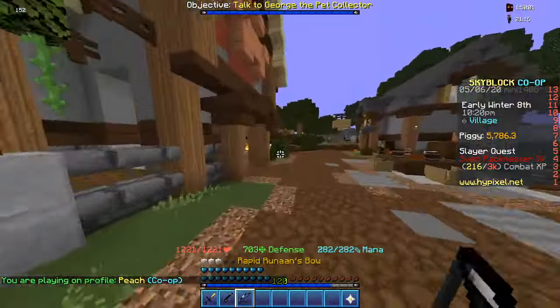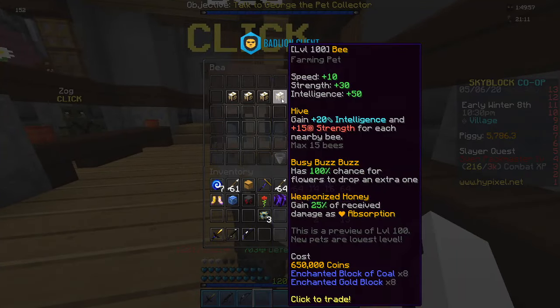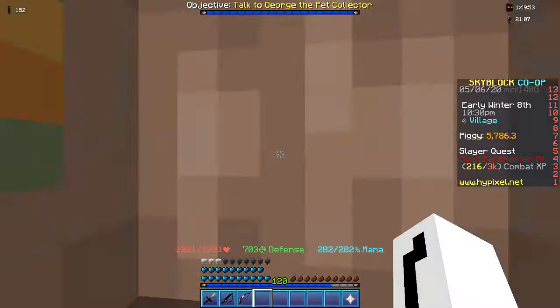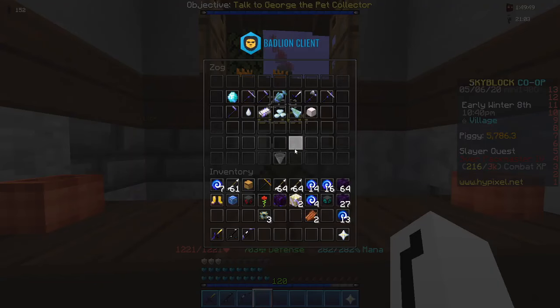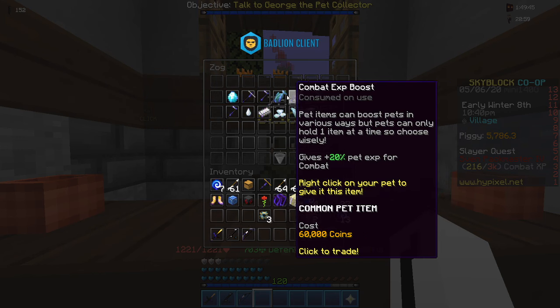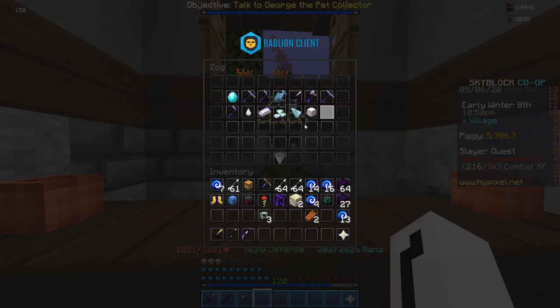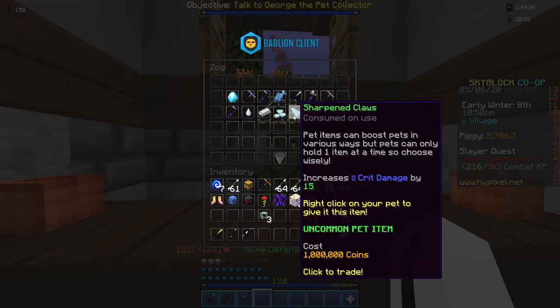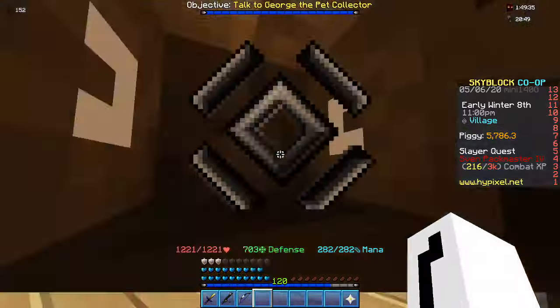There's this guy over here, you know where Bee is — she sells you bees. Bee sells bees. That's disgusting. Anyway, so this guy's Zog, he's kind of insane. He sells these wonderful upgrades: mining XP boosts, foraging, combat, fishing, farming, mining, all skills. Honestly this is kind of insane — bubblegum, sharpened clip. This makes pets so much more worth it, if they weren't already worth it before.